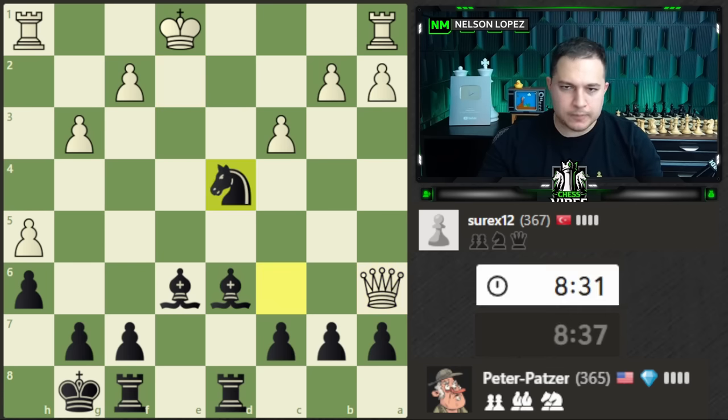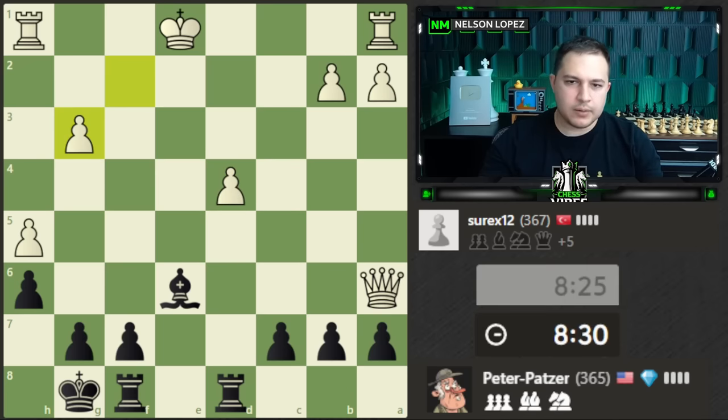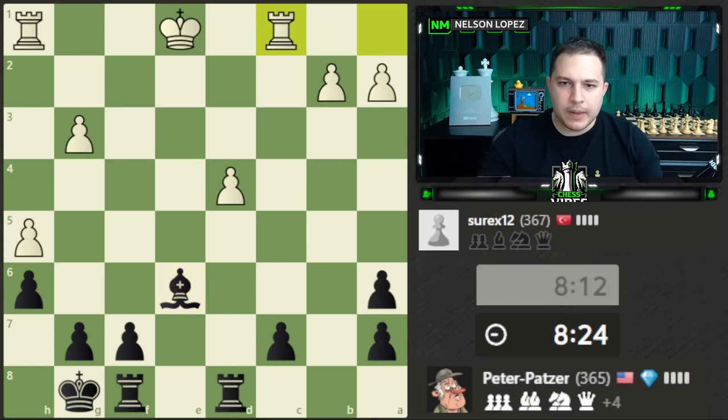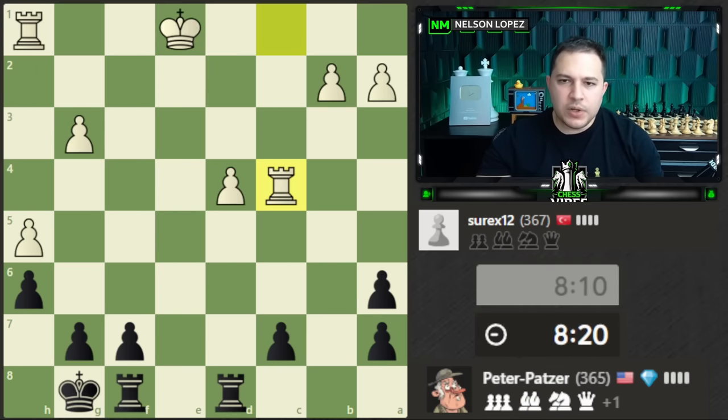Not a great move by our opponent — I'm going to pretend I didn't see that and just capture this pawn because we need the game to keep going. I think this is going to be an interesting endgame if we leave white with the queen. I could sacrifice this and get another rook ending. We'll give up the bishop and have a rook ending and go from there — not as interesting as three pieces vs the queen, but at this level that wasn't going to work out anyway.